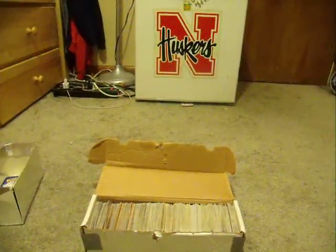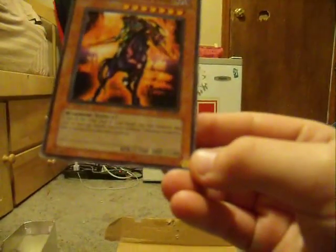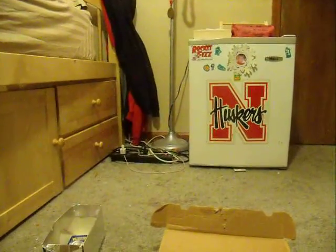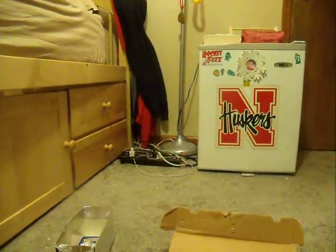I'm just gonna show you this stuff right here. We've got Simorgh, Bird of Destiny — 2,700 attack and 1,000 defense. Let's just do my whole deck when I was young: Swift Gaia the Fierce Knight, which also has an effect, 2,300 attack and 2,100 defense. Enchanted Javelin — spell card. This was my whole deck. Magic Cylinder — I like that card.